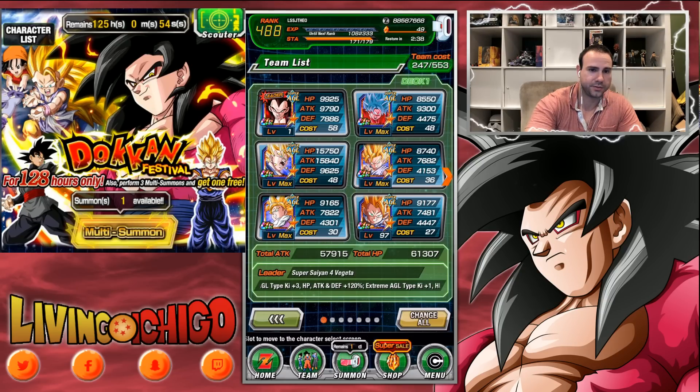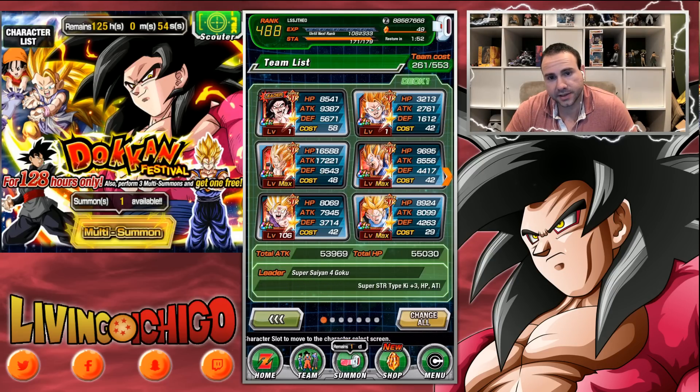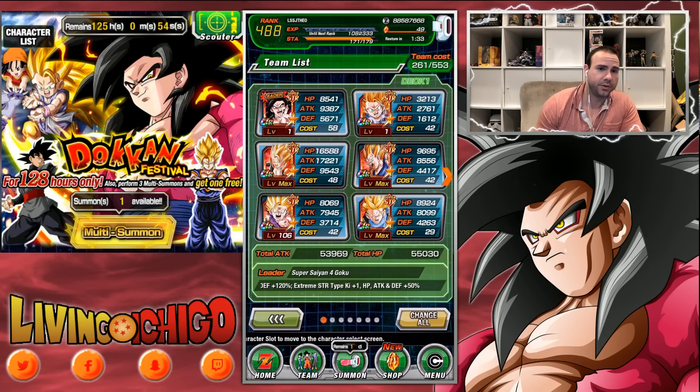Now let's look at the STR type team. One of the best STR teams you can run for Super types is this setup: SSJ3 GT Goku links perfectly with SSJ4 Goku, Gogeta for massive damage, Gohan is insane, and Trunks because he's just absolutely really good once you Dokkan awaken him. That's the core of the setup.